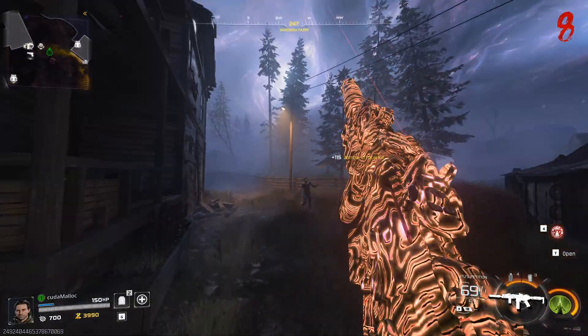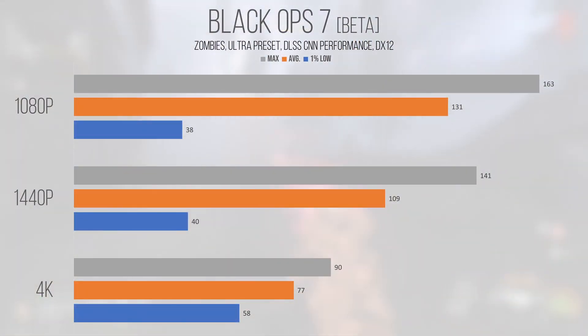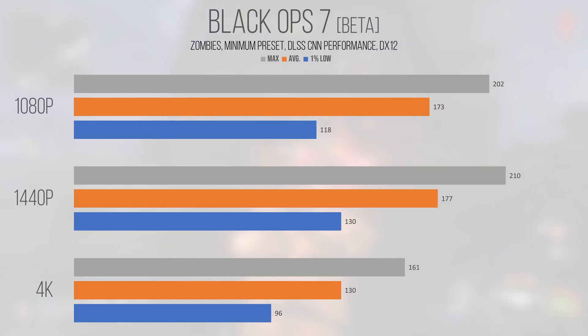In terms of scaling between settings, the jump from the Ultra preset down to the more competitive minimum preset saw the 1080p average jump by 32%, 1440p jump by 62% weirdly, hinting at a CPU bottleneck at 1080p, and then another large 68% performance improvement on average at 4K. If you're on a 1080p display, lowering the settings doesn't help as much as you're more likely to be CPU limited, but once you start to turn the resolution up things improve significantly.